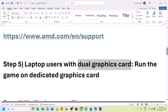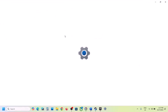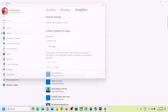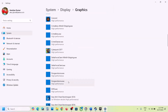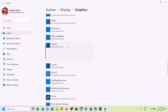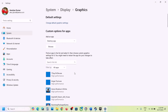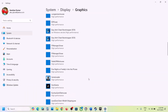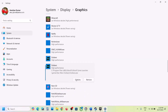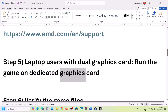This next step is for laptop users with a dual graphics card — make sure you run the game on the dedicated graphics card. Type 'Graphics Settings' in the Windows search box, open Graphics Settings, click Browse, go to the game installation folder, and select the game EXE file, then click Add. Once added, click on the game, select Options, choose High Performance, and click Save. Do the same for the second EXE file — add it, select Options, choose High Performance, and click Save. Then launch the game and check.